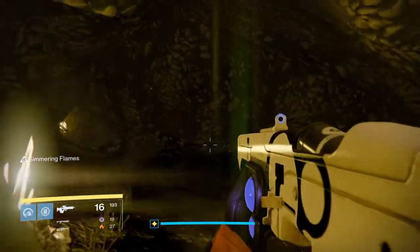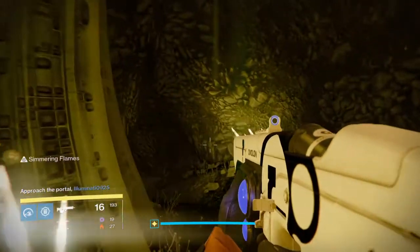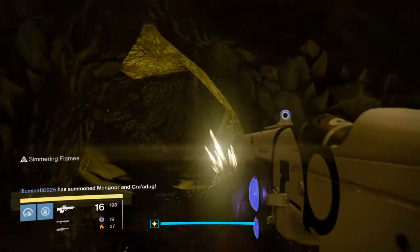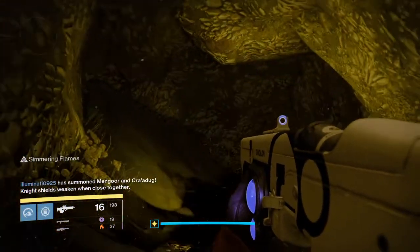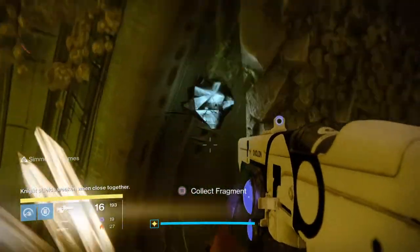Now once you get out into this little open room area, you're going to just turn left. Turn left, and there's another little way down right here. Once you get back out into the open area, just right on your right is that Calcified Fragment. So let's grab it.